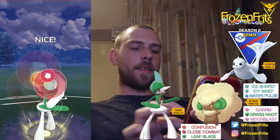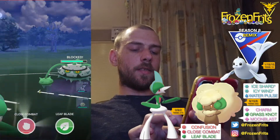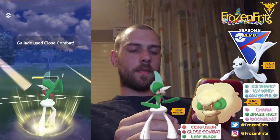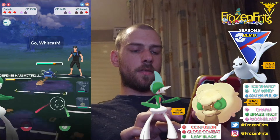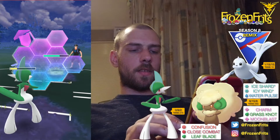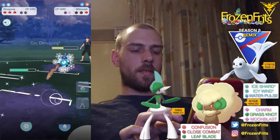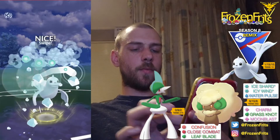We're going for this Close Combat. He shields that. And then we're going to take off another Close Combat. He let that one go. I'm going to shield this. And then we're going to switch in and take off this Icy Wind.